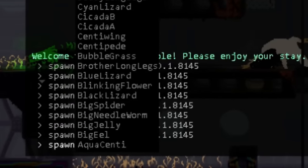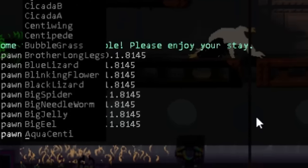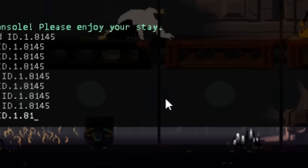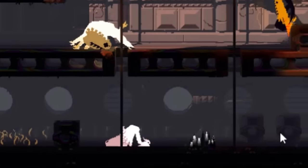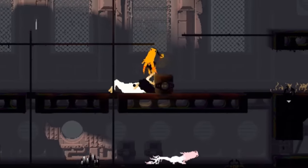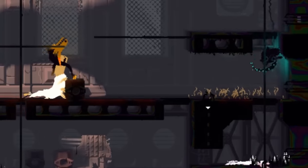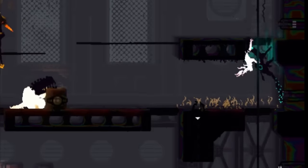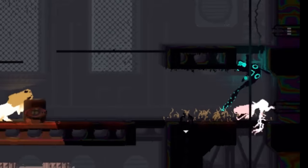How about we spice things up a bit? A scrumptious strawberry lizard is sure to get the attention of the other counterparts. Cyan lizards are one of the few that do not eat strawberry lizards, so our scrungly cyan is uninterested.